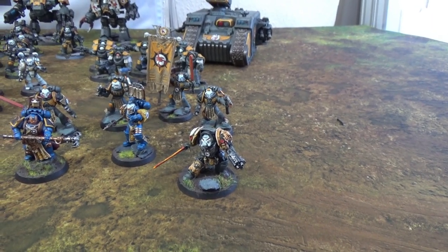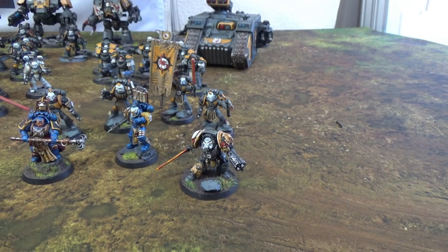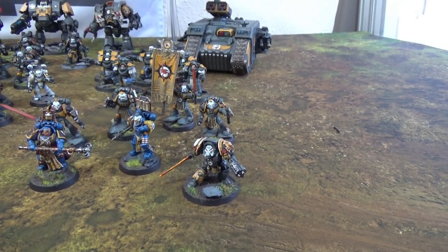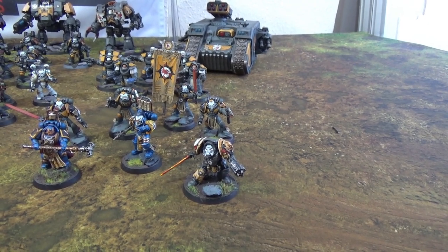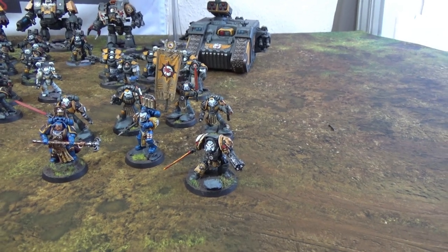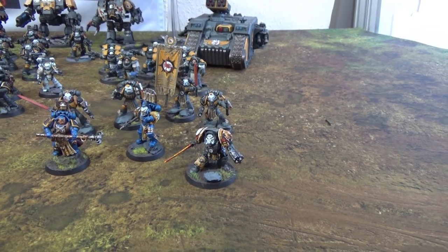I've actually got a couple of spare models of this due to a Forge World order mix-up. When I ordered some shoulder pads they sent me three Cullens instead, which was quite interesting, although they let me keep them and then sent me the shoulder pads so I can't really complain. I'm not pondering about maybe making a couple of statues of him.